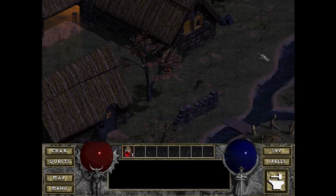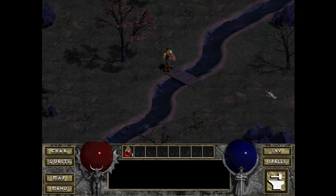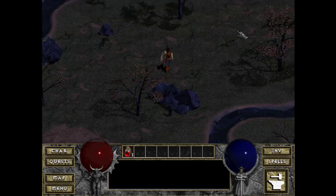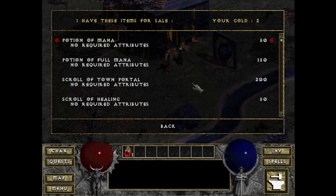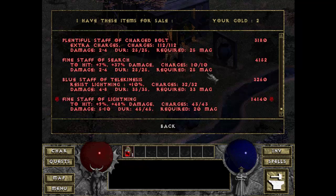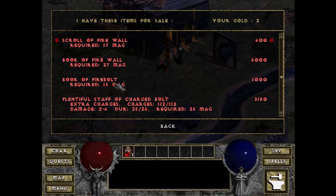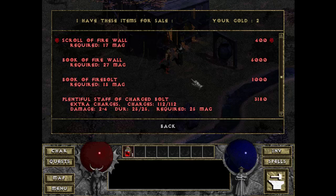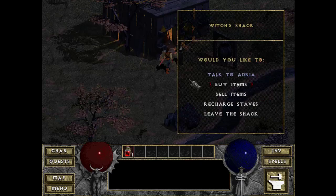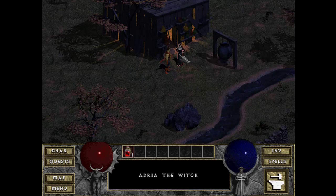We'll walk back over to the witch — 'I sense a soul in search of answers' — and scroll down... our Book of Town Portal is gone. She has some really cool staves I can't afford, and I could get a Book of Firebolt or Fire Wall — but the list has changed, I can no longer get the Book of Town Portal. Her name is Adria — I was close — Adria the Witch.